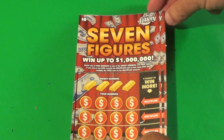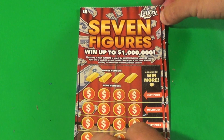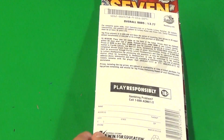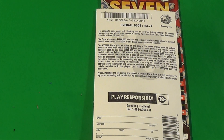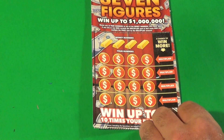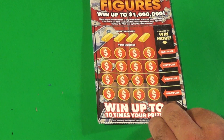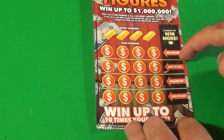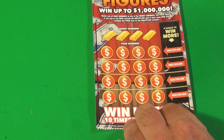On to two of the $5 Seven Figures. This is the new $5 ticket, and the overall odds are 1 in 3.77, which is pretty good. What we want to do here is to match the money numbers, and if you match, you win the prize times the multiplier in the row in which you match it.